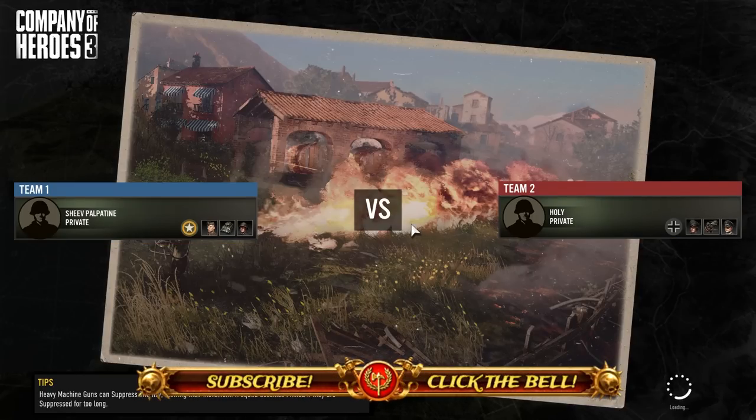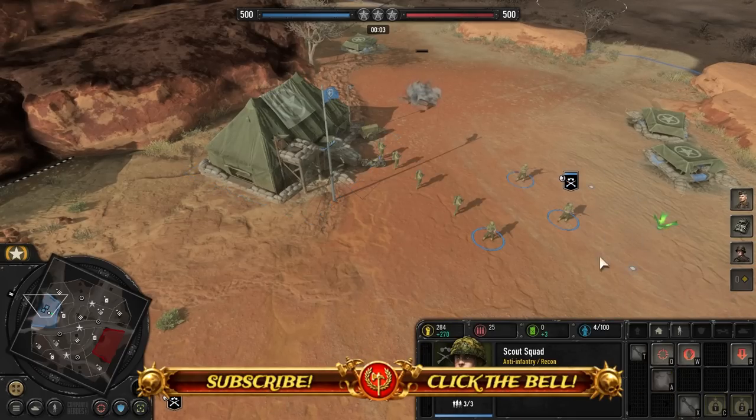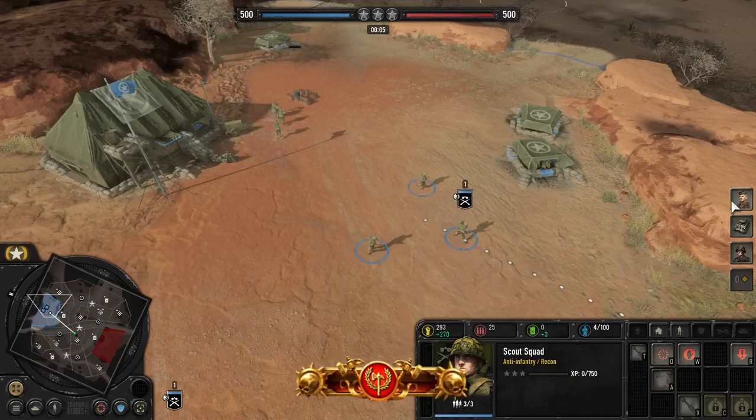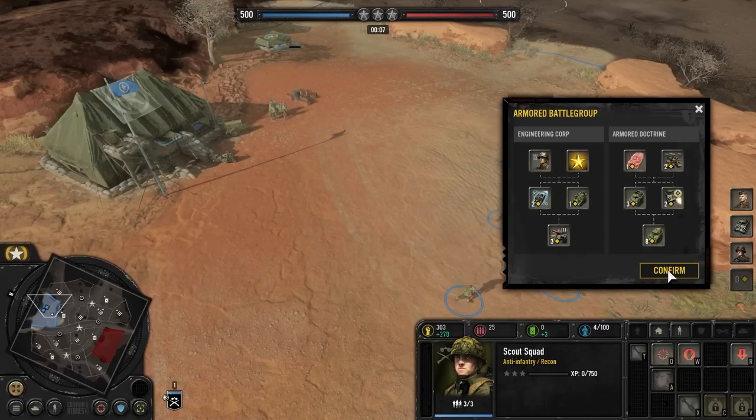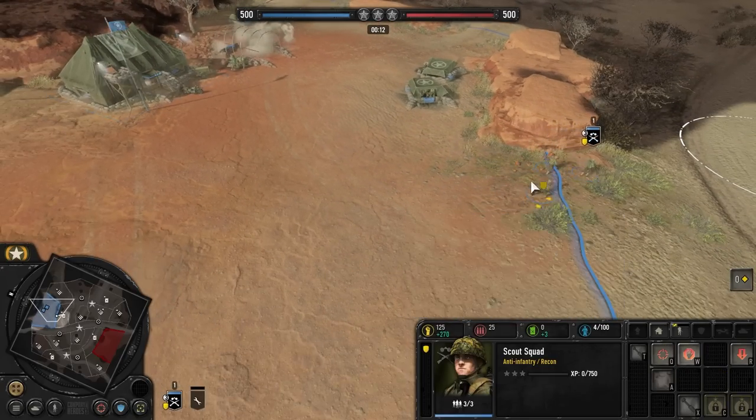Welcome, ladies and gentlemen, to this live showdown in Company of Heroes 3. We're going to be playing the Americans once again, and we're going to switch it up and play the Armored Battle Group today, which I don't normally do, but we're going to give it a try and we will build an Engineer.